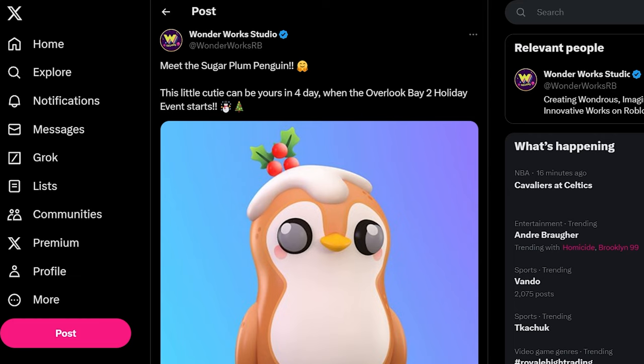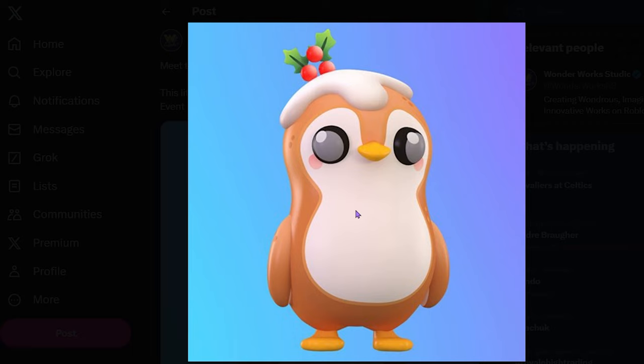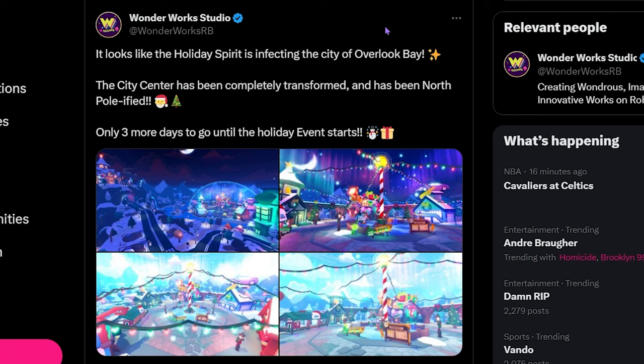Meet the Sugar Plum Penguin. This little cutie can be yours in four days when the Overlook Bay 2 holiday event starts. Let's take a closer look at this little cutie. He has a mistletoe on top of his head with a pile of snow and he's this caramelized brown color. So cute. And then let's take a look at this next tweet, guys.